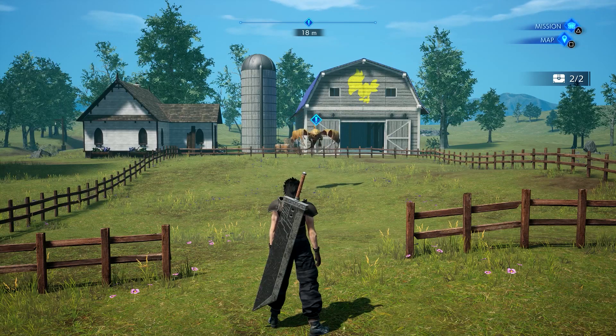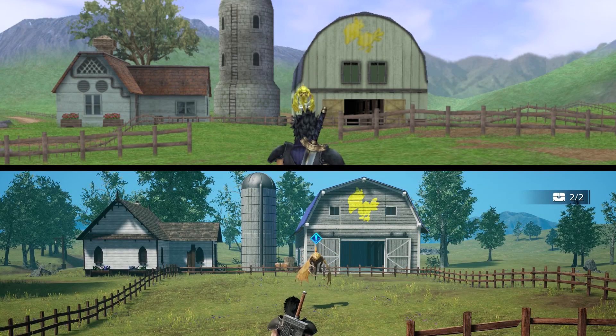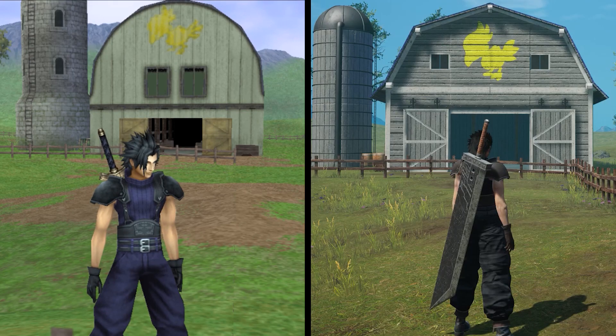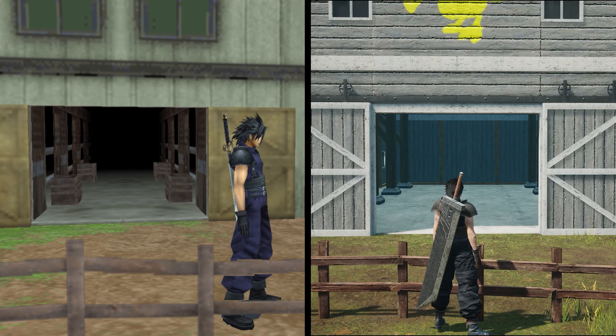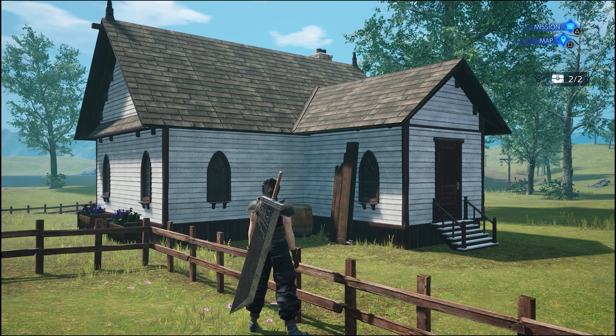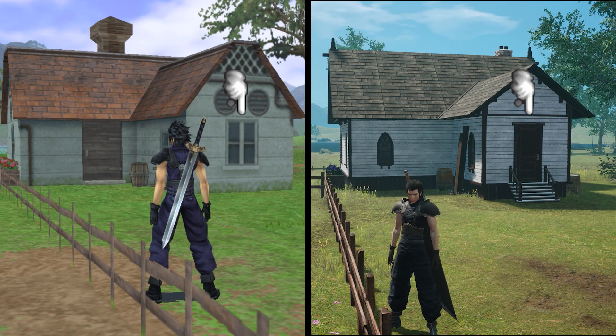Switching over to Reunion, the name of the Crisis Core remake, we'll see the scale of the PSP Crisis Core locations are retained, but there is quite a difference in just how the game looks. The windows, roof color, and shape of the roof on the house are all different. The silo is sleeker, and the barn is less rounded, with the structural beams more pronounced. It's a bit emptier too, with the chocobo stalls being removed. At least the painted chocobo logo is a bit more distinct. The biggest change, though probably the least significant, is that the door into the house has been moved from the center of the main wing to the end of this protruding room.